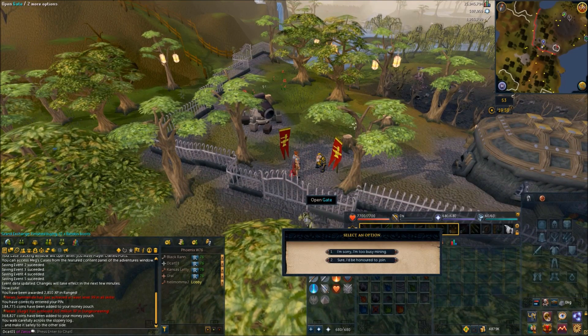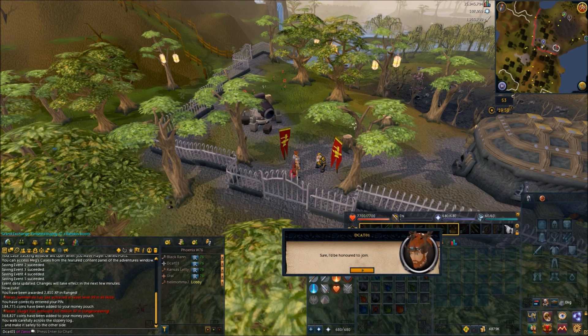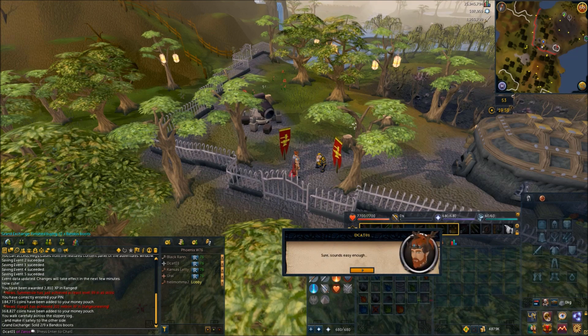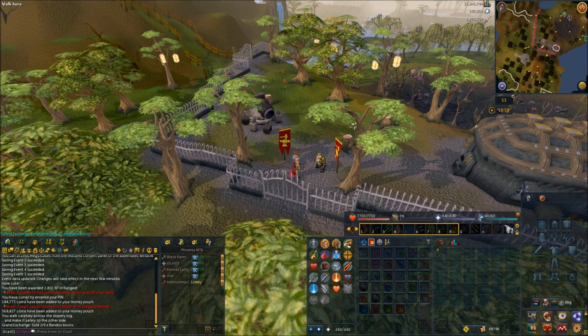Talk to Captain Logoff. He will give you six rails. This is a little more difficult in NXT than it is in RuneScape 3, depending on which client you're using.